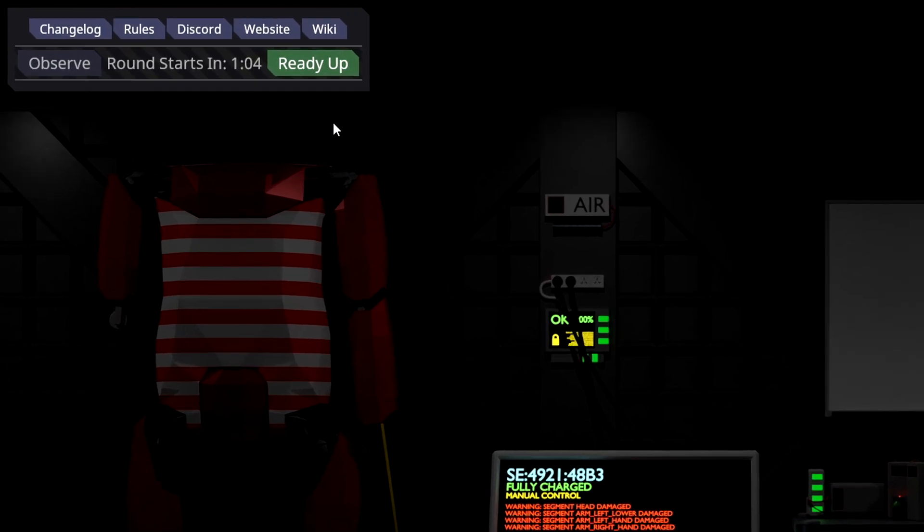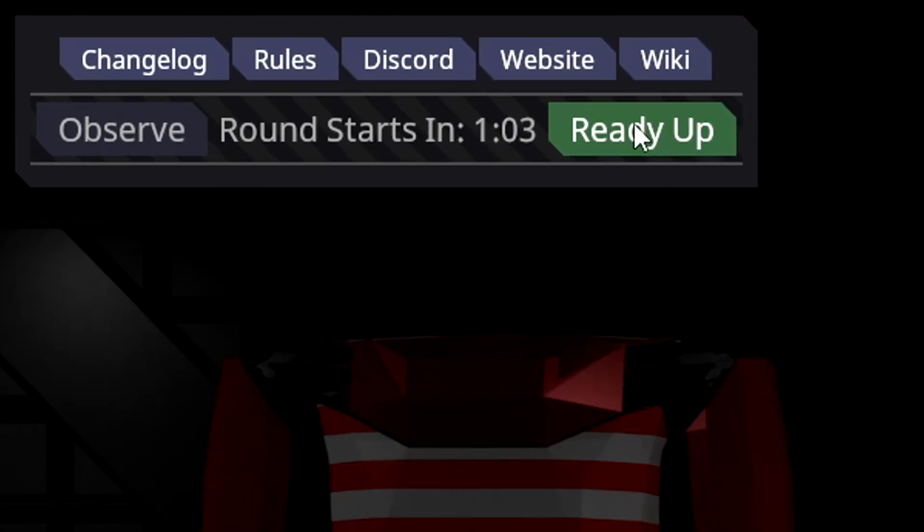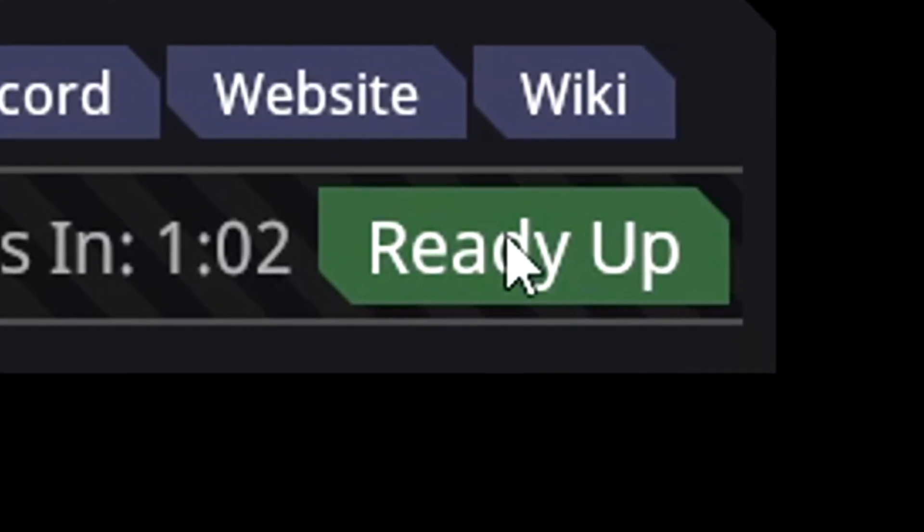If a round is in progress, you'll see an Observe and Join button towards the top left. If the round is restarting, you'll see a Ready Up button instead of Join.